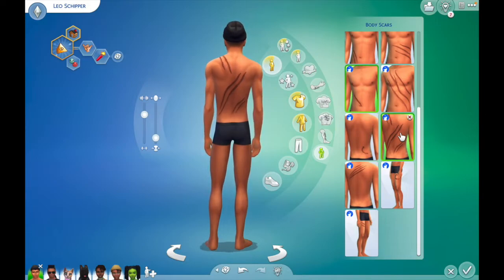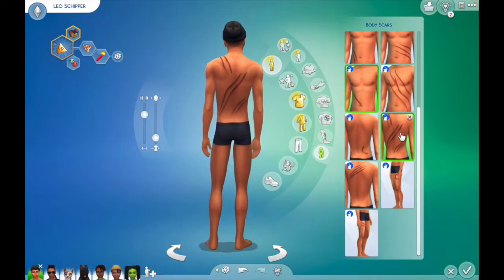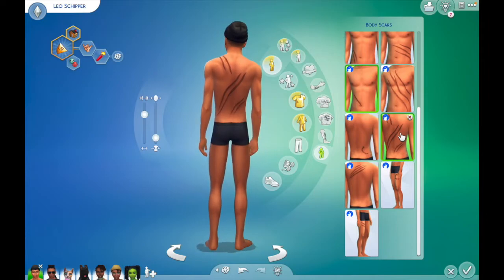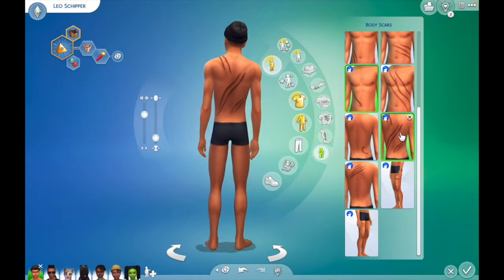I primarily play Black sims — I'll play any race or color sim, but my families usually end up being Black sim families. When I saw this on a Black sim especially, it really upset me. You can say 'well, just don't put it on a Black sim' — but I want to play who I want to play. My fiancé asked me why I felt that way. I explained it. He asked if I'd feel the same if it was on a sim of a different race. Honestly, it bothers me regardless of the sim's race, but especially because I play Black sims and I'm a Black woman.